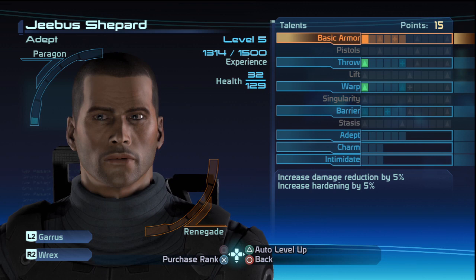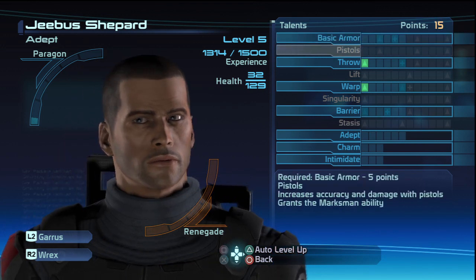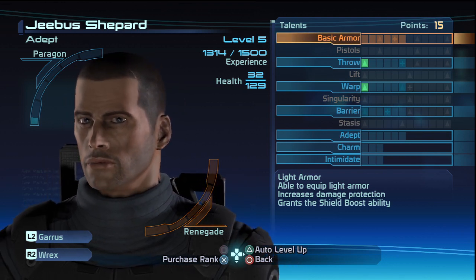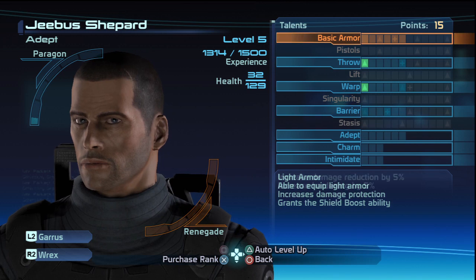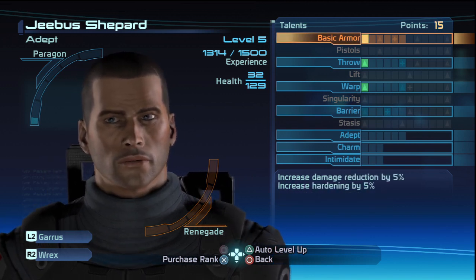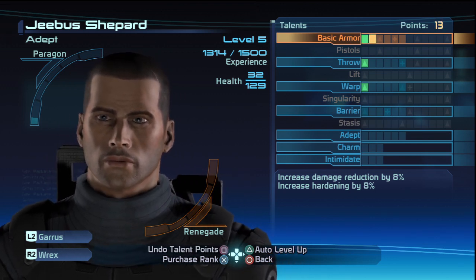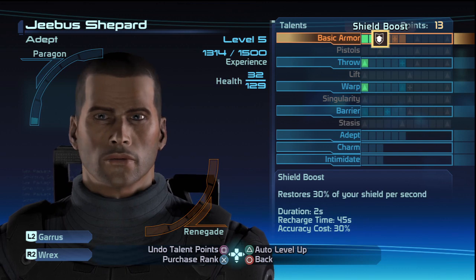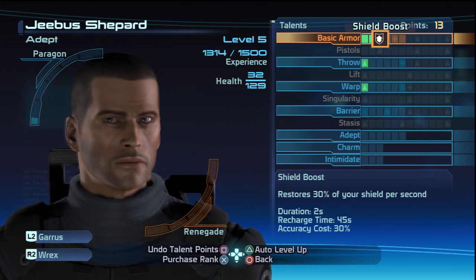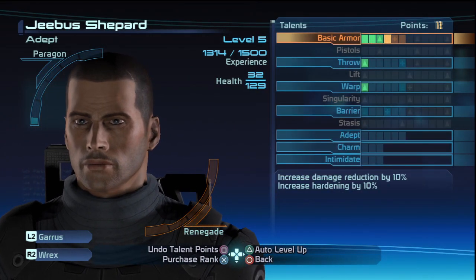I'm Level 5 and I have 15 points. Renegade and Paragon — I can't adjust anything in there for that. It looks like my Paragon has more in it than the Renegade, which is kind of what I was going for. So let's do Basic Armor: increase Damage Reduction by 5%, increase Hardening by 5%. And then Shield Boost restores 30% of your shield per second — 2 seconds. That's awesome.